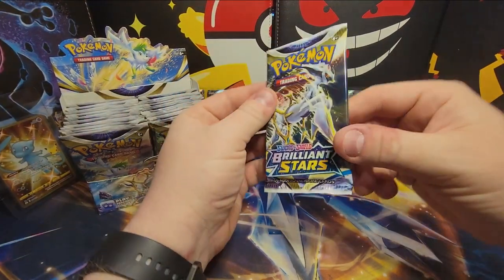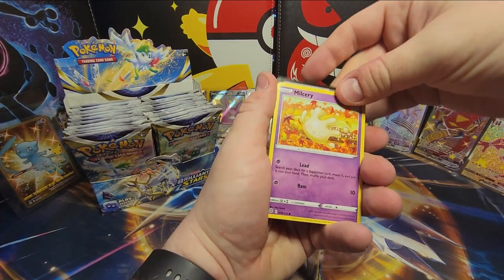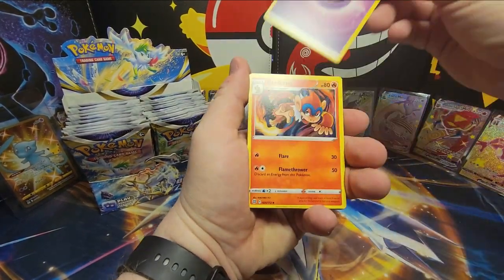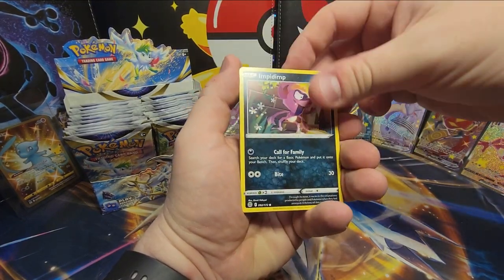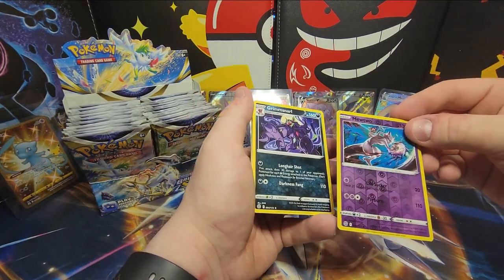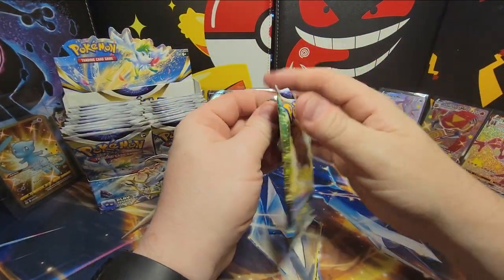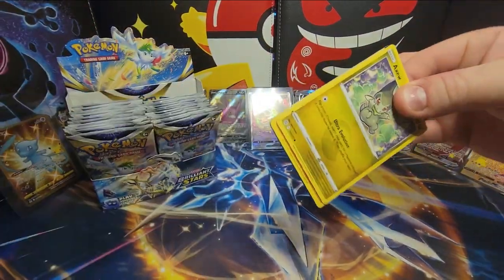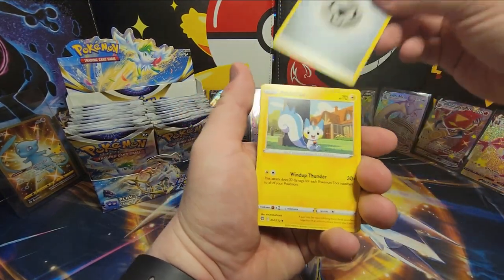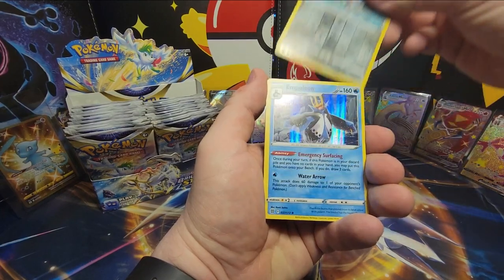I don't really think it matters which side we open from — they're put in here completely randomly. Ever since Scarlet and Violet — I shouldn't ruin that, I haven't released that video yet — but there might be a bonus video. Since I opened that, I've been going back to the Sword and Shield era seeing what I haven't pulled. Grimmsnarl, Snarl, and Mewtwo — not bad. I just realized these cards are going to be gone soon and might as well start buying and collecting them now. I think one day we're going to look back and miss the yellow borders — the silvers look great, but there's something nostalgic about the old yellows.